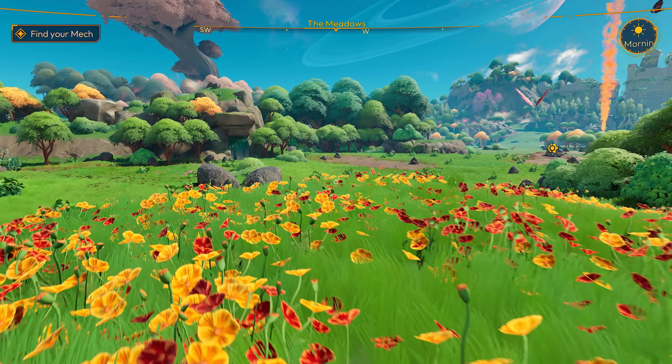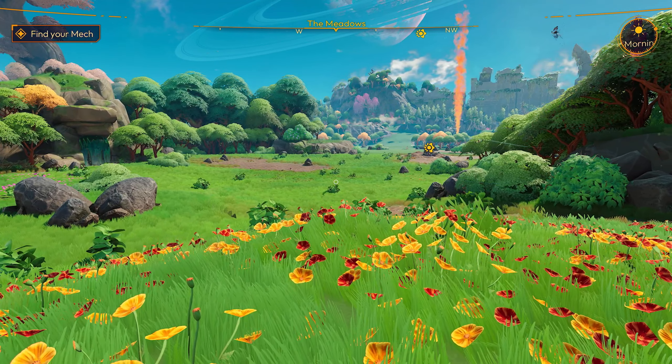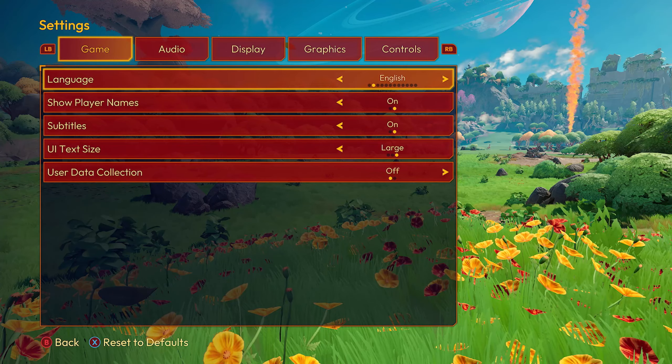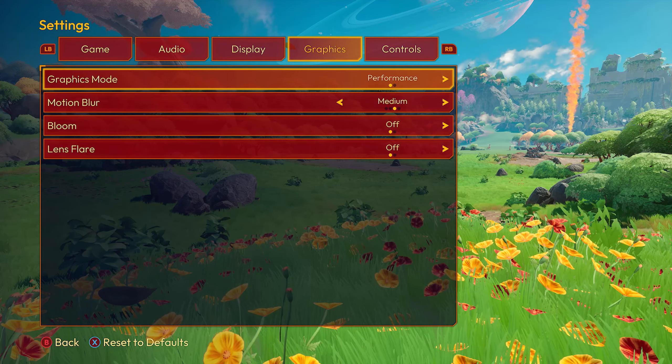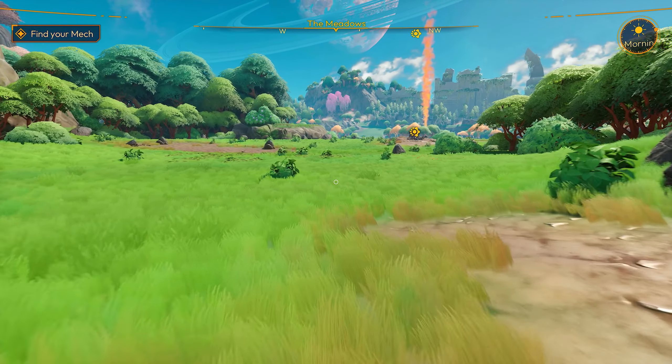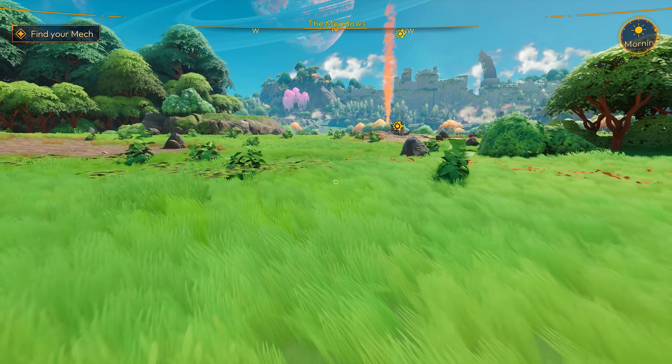I can see that my mech is over there. I want to see if draw distances or anything else is affected. If you look in the background there, to the right of the settings panel, we can see the shadows, naturally. But in terms of draw distance, there are some spots where you see more shadows on the ground, but that could just be because of the bend of the hill and how the light shines. It's really hard to say. Game is on Game Pass, by the way.